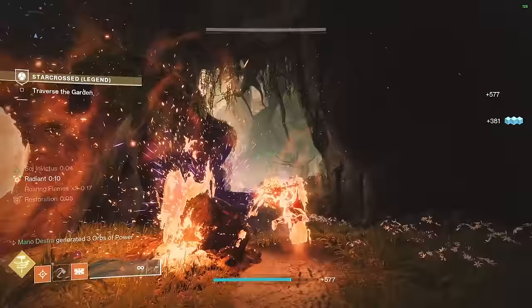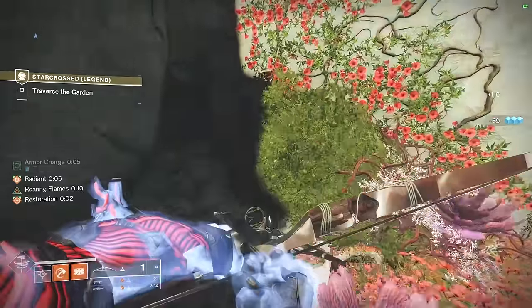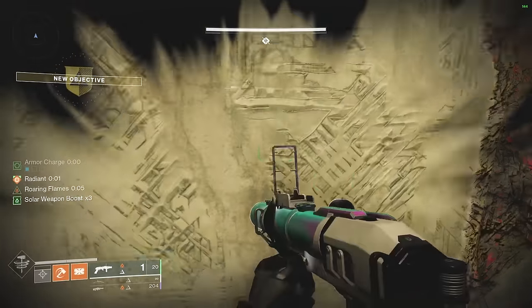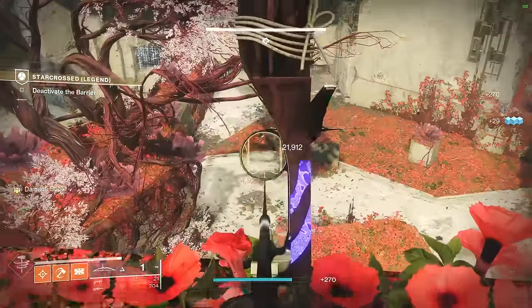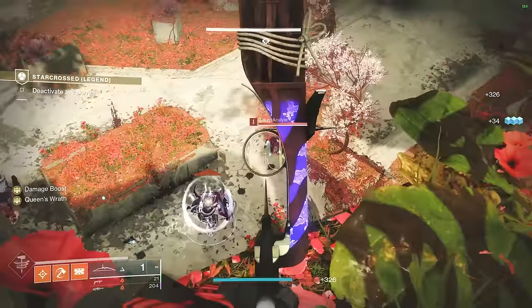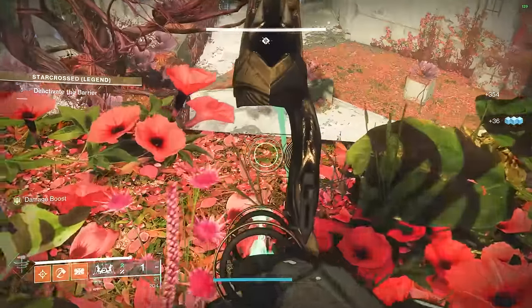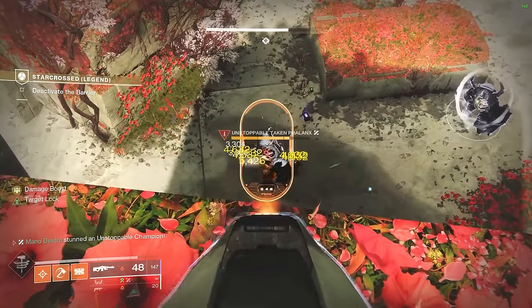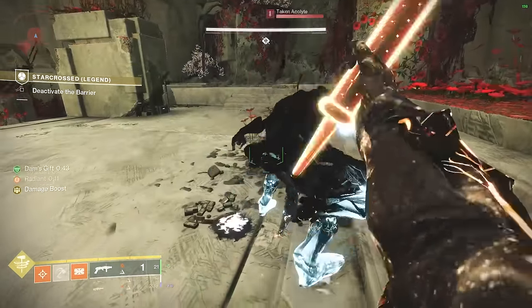There will be void snipers and some Minotaurs in the next section, so take your time, knock them out from a distance, and head over to this platform. Jump up onto this platform right before the next area where you need to kill three more bosses — it offers perfect cover. Take care of the final Unstoppable that exists in the Legend version: switch to Wishkeeper, knock out the Unstoppable, then do as much damage as possible with your machine gun. Once he's down, switch to Wish Ender, take care of the remaining adds, and get ready for the next section.